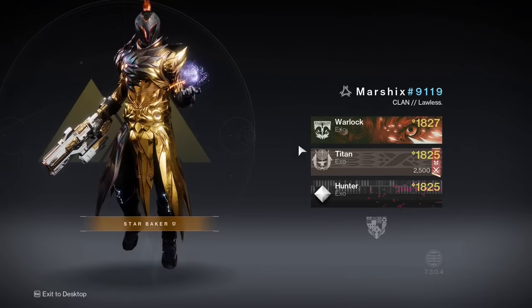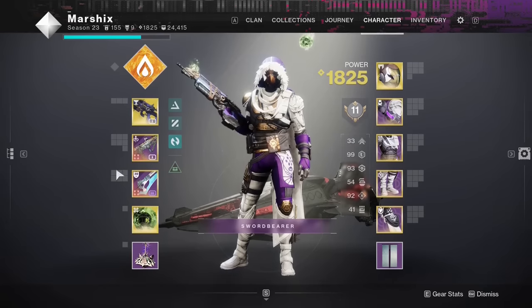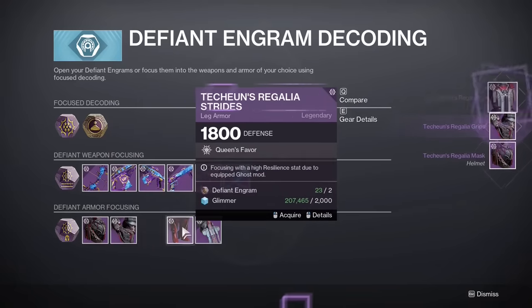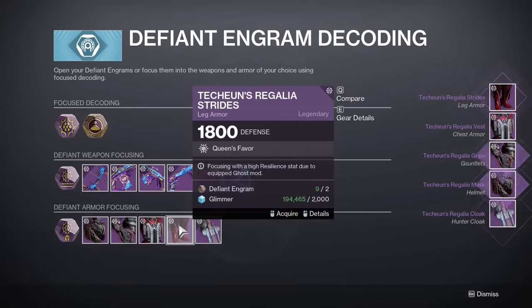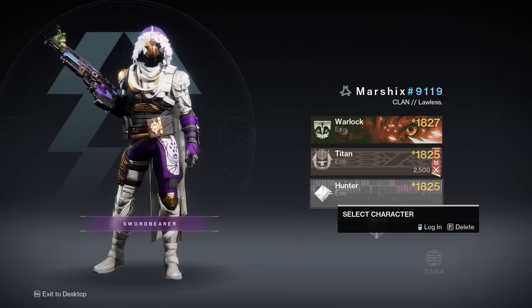Once you level up one character to max power level, you can easily get the other two caught up. All you need to do is transfer your high-level weapons to your other character, then focus your seasonal engrams into armor for that character. Focus more and more armor until it eventually caps out somewhere around the soft cap, probably around 1780 or so.